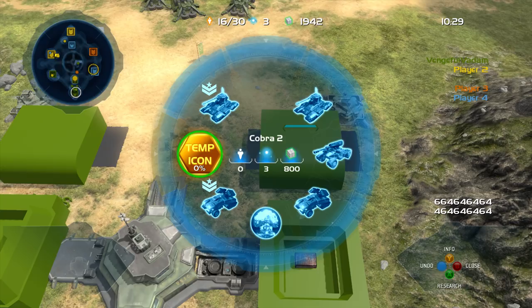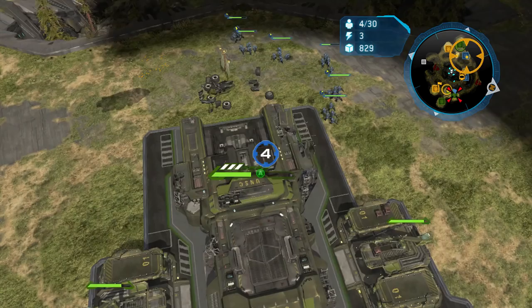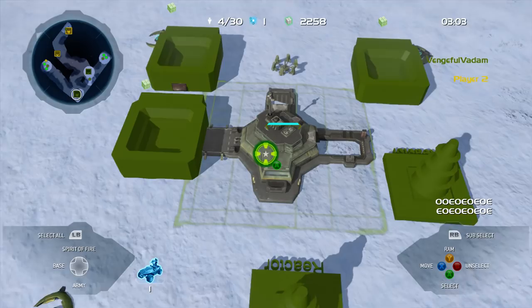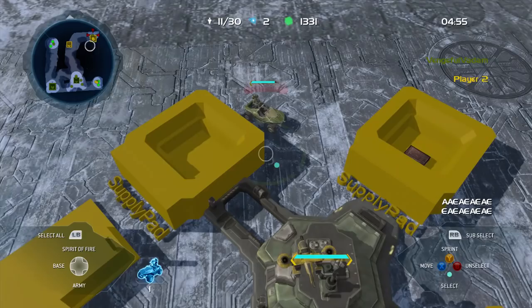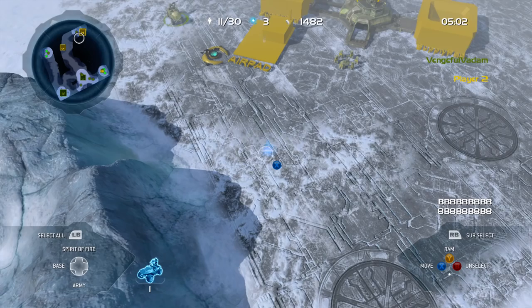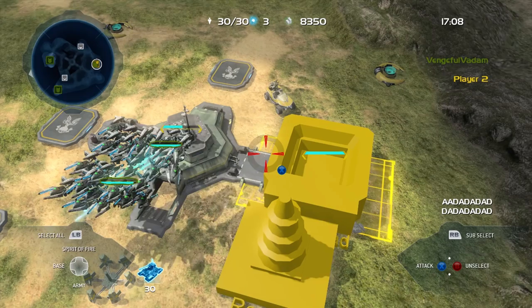Inside the command center circle menu, it's mostly the same as what we have in retail in terms of what's available, but the prices are much more expensive. Upgrading the base from firebase to station costs 1,200 supplies compared to the much smaller price of 300 supplies in the final game, and from station to fortress costs 1,500 supplies, as opposed to the 400 supply cost in retail. Warthogs cost 240 supplies as opposed to the final version's 150, while the upgrade to gunner costs 1 reactor power and 600 supplies compared to retail's 250. Most units in the alpha only have basic upgrades that boost their attack and defense stats.